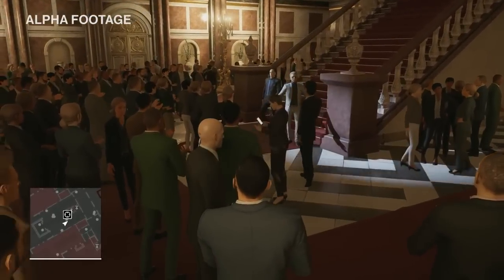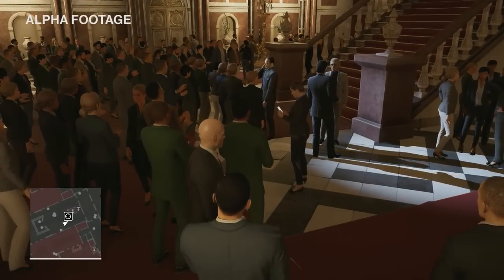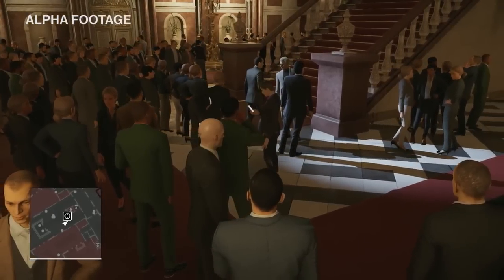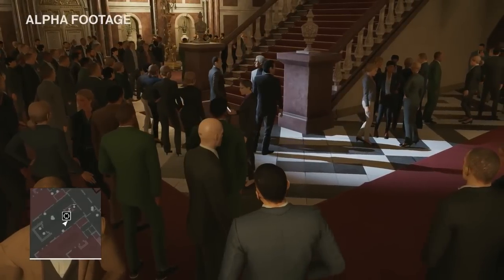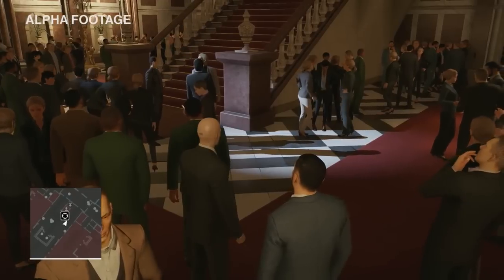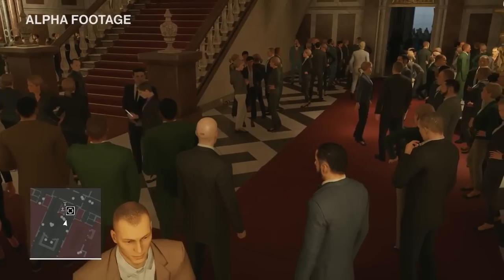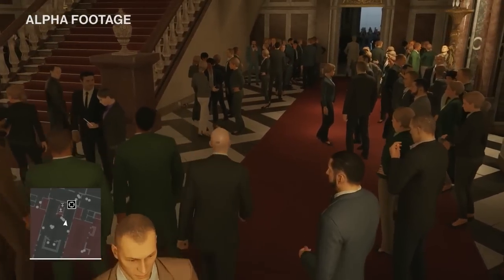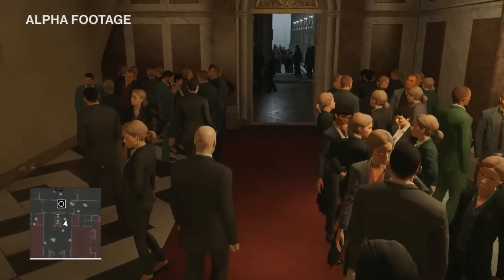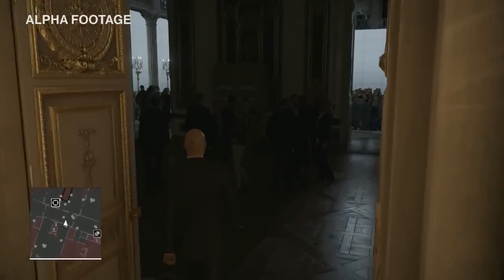Novikov greets Congressman Walsh and invites him to join Dahlia and himself for a drink later. Then his bodyguard whispers something clearly upsetting into his ear, and he excuses himself on an urgent matter. We'll let him get on with that — it's a perfect excuse to show you other areas you can explore and start thinking about how to approach your assassination.